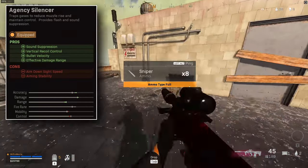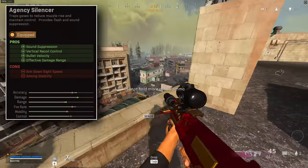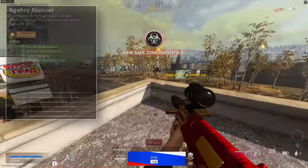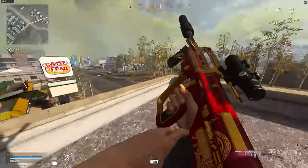More bullet velocity, more damage range, obviously less vertical recoil, and sound suppression for keeping you off the minimap. It's basically a god-tier attachment now, the Agency Suppressor.